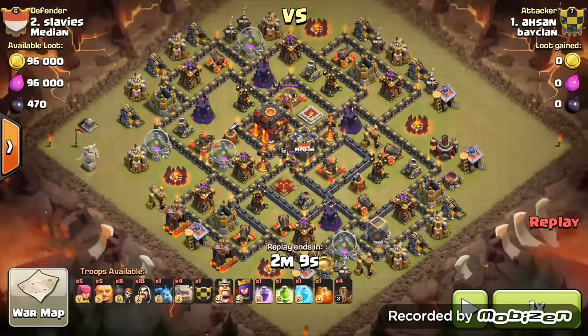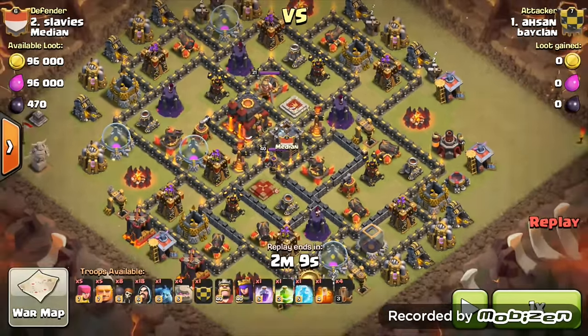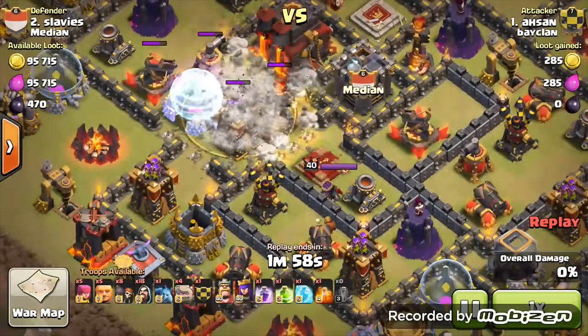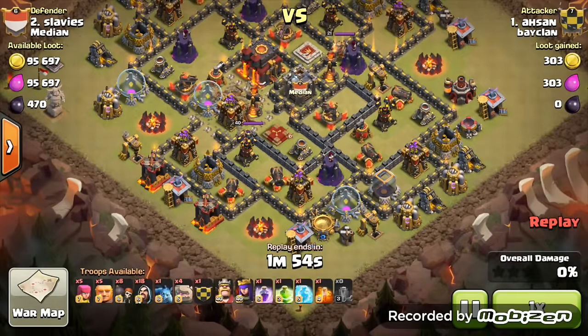The second attack is from the same player, Ashan, and he's using four golems this time. But this time he's bringing in earthquake spells, and I admire any attacker that uses earthquake spells — it's just so nice to watch. The replay is two minutes long. Earthquakes come down here and that creates a beautiful path straight to the town hall.